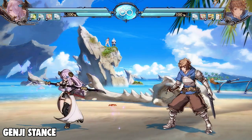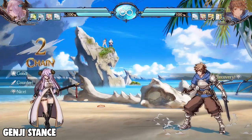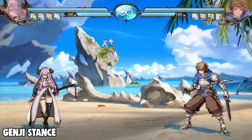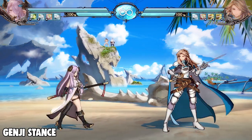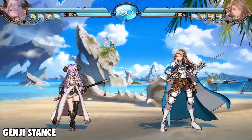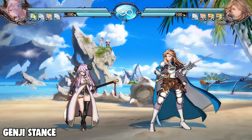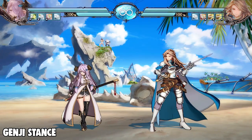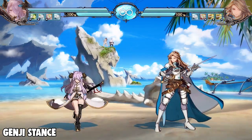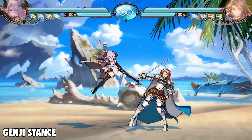Her 2H is her Genji stance anti-air normal. It's really good for keeping opponents out of the air, and you can combo after it for corner carry. Her 2U is actually pretty good because it has a decent amount of range and can low profile specific fireballs like Catalina's. However, this does not apply to Gran's fireball — Gran does blow up the sweep.